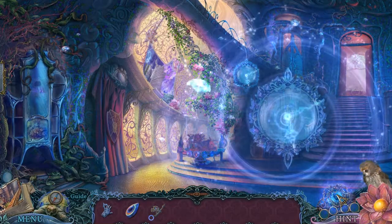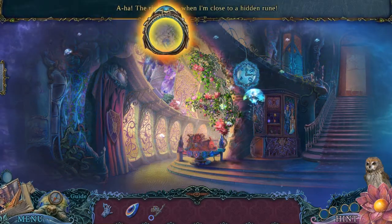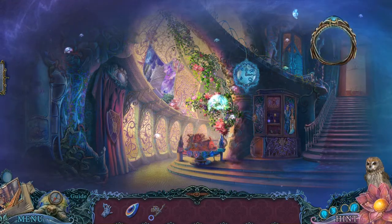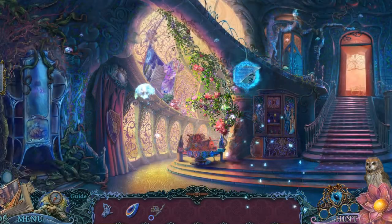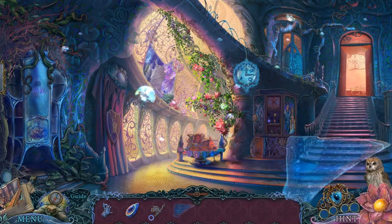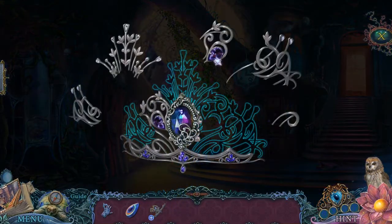Now we use the vision ring and see future things. We also have collectibles, which are mirror shards — three in each scene, in each place we go to. There's a mystical shard — a mystical image — that reveals a secret hiding place. And a crown shard.